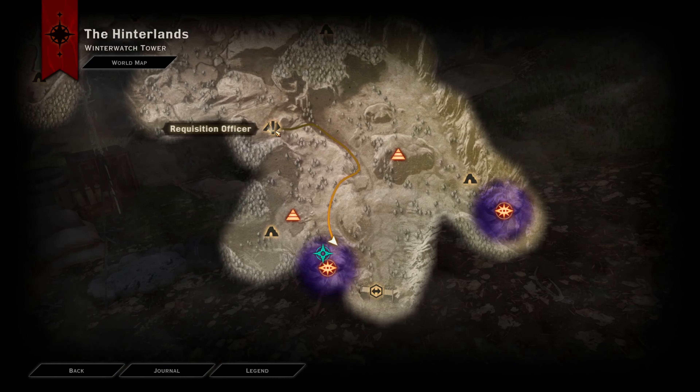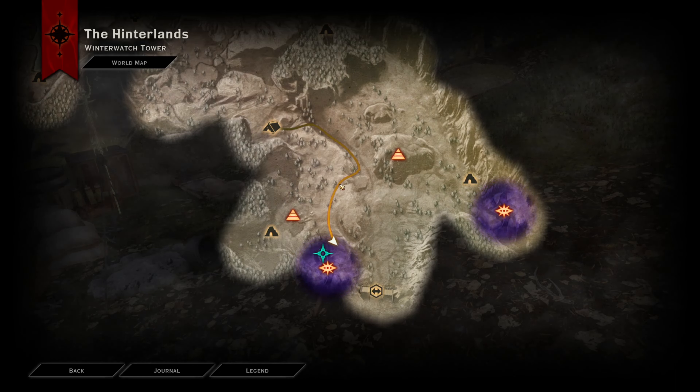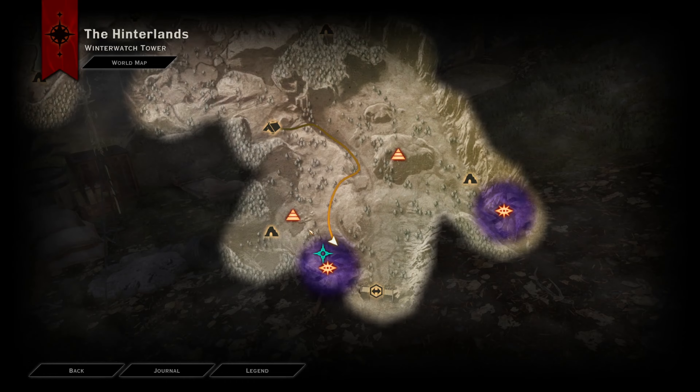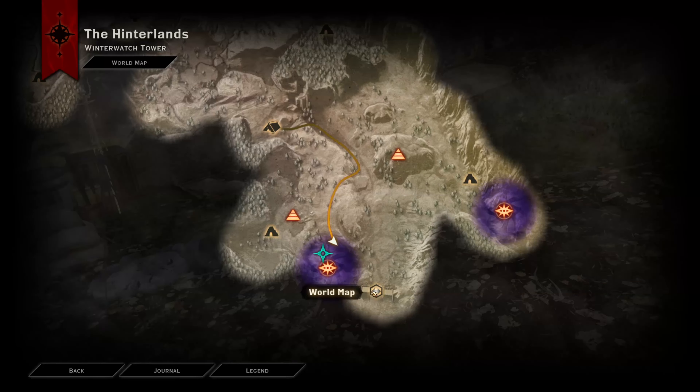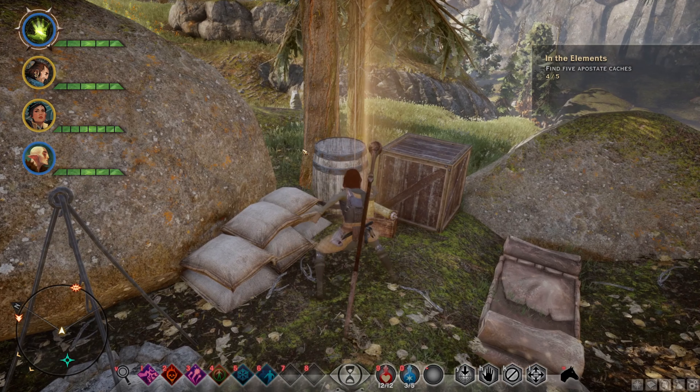The next cache of supplies can be found by going through Dwarfsense Pass camp. Heading over here there will be a little bit of a tower, and right over here is the actual cult. And right over here by the world map, as you can see, is the cache location.